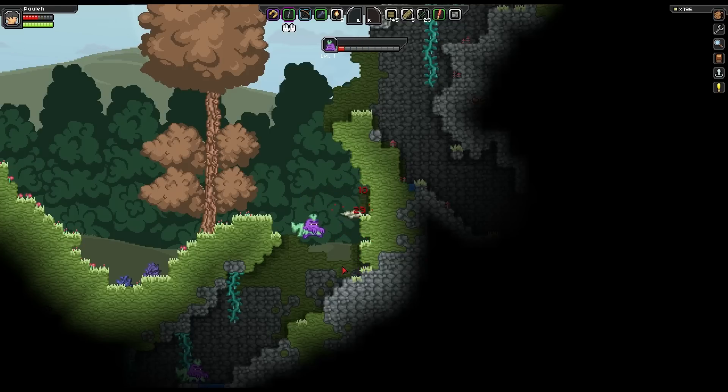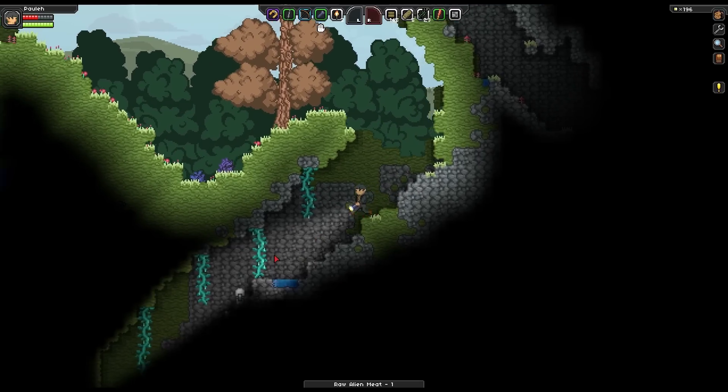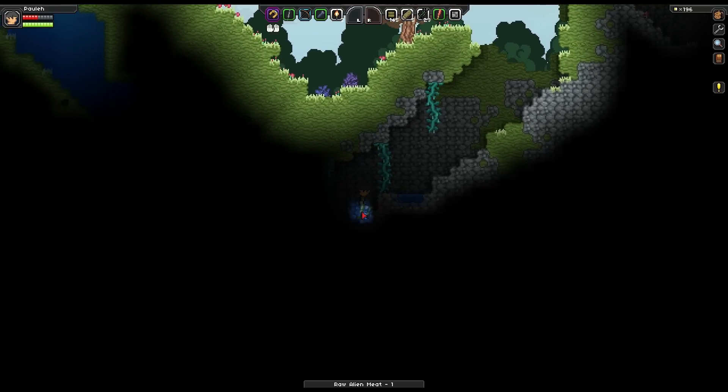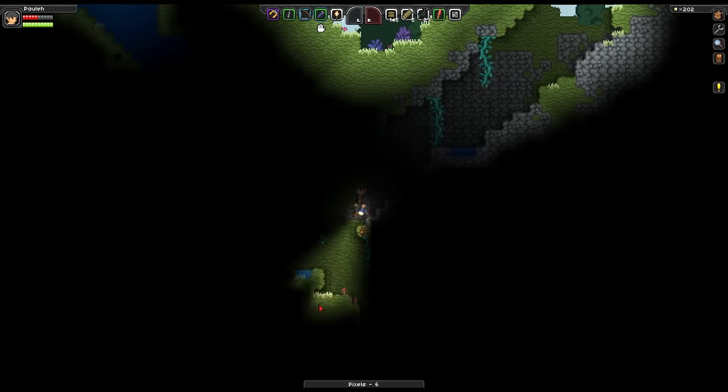Oh no! He jumped up. Okay, that's bad. Yeah, that's hurting me. So let's see if we can get this better. I do as much damage as I can so he doesn't have a chance to jump up. There we go. There's some pixels - I guess that's what that thing was earlier, that's the currency in the game.